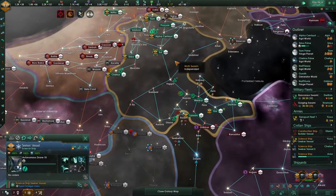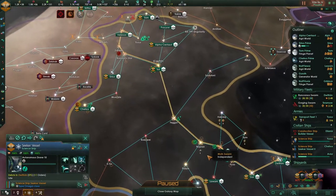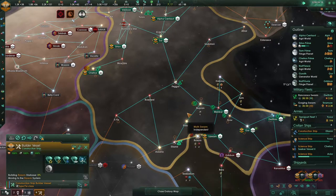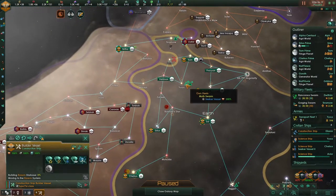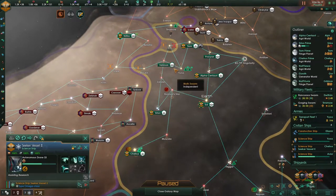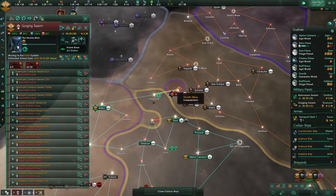The scientist is not doing anything — we can actually send them over here and research those projects. Let's do starbase over there. He's going over there. Are we going to be pushing our luck? Well, science is quite nice and there is a strategic resource in there.